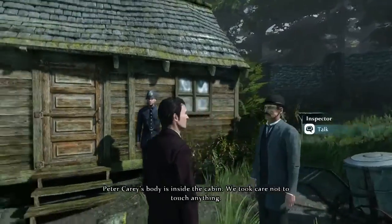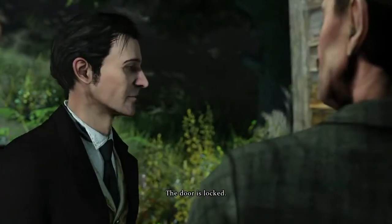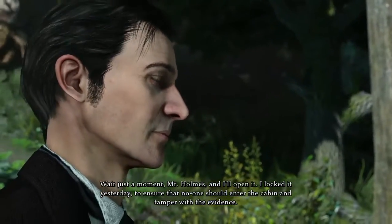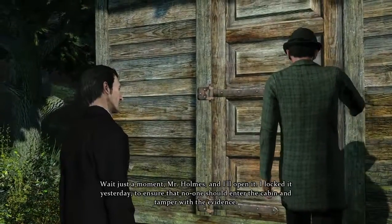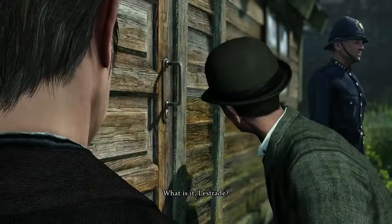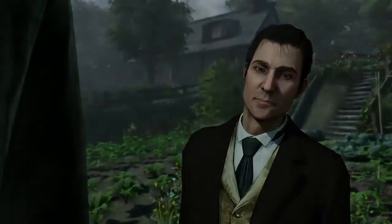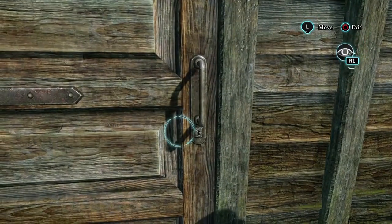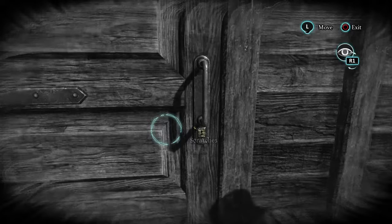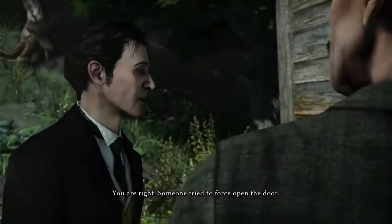Peter Carey's body is inside the cabin. A little later on, we're just outside the scene of the crime where we meet Lestrade, ready to enter the cabin. The door is locked. Wait just a moment, Mr. Holmes, and I'll open it. I locked it yesterday to ensure that no one should enter the cabin and tamper with the evidence. Ah, good thinking. Hello, hello, hello. What is it, Lestrade? It seems to me that someone has tried to force it, Mr. Holmes. Lestrade has discovered that somebody has tried to force the lock. We'll need to take a closer look. Pressing on the gamepad will illuminate the tiniest of details difficult to pick up with the naked eye — here, not only scratches, but fresh scratches, indicating that someone has tried to break in recently. Perhaps to return to the scene of the crime, but perhaps not.